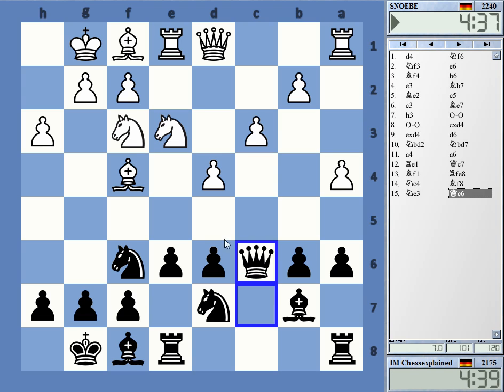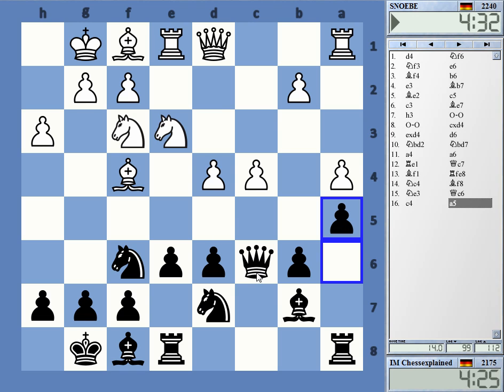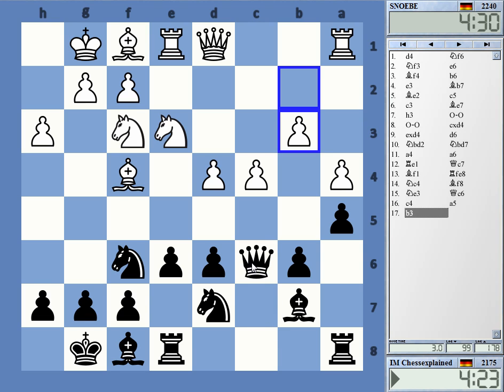The normal White strategy here is to do nothing — just shuffle and maybe try to win on time. Oh, now he's doing something: d5. Strange. I'm blocking the queenside and going for e5.